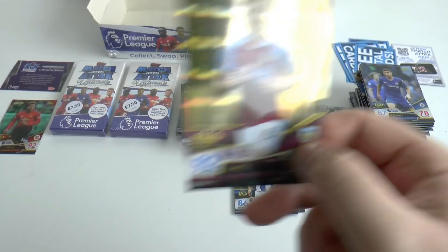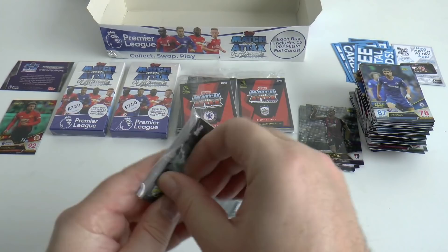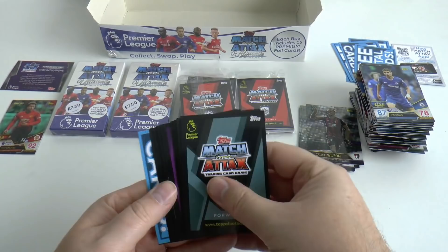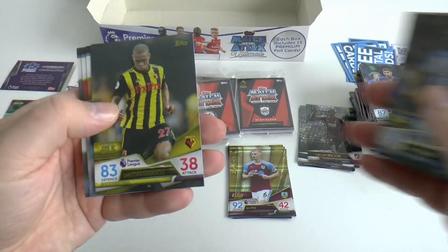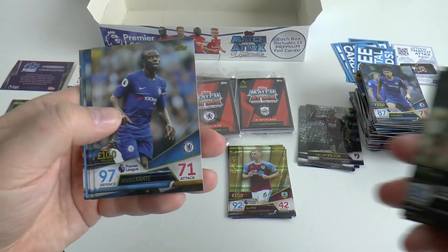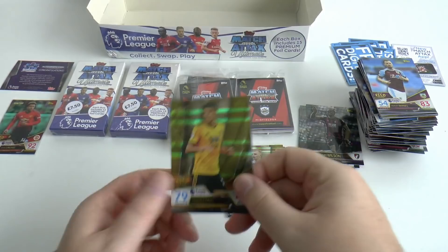Making decent progress through the box break. Looks like just another captain coming. Lee Rosane, Keita, Fatongan, Meyer, Evans, Cher, Mooney, Cabaselli, Jota, Ings, Le Marchand, Kante, Walcott, Barnes as the base. And the captain of Wolverhampton Wanderers, Connor Cody, is the insert in that one.